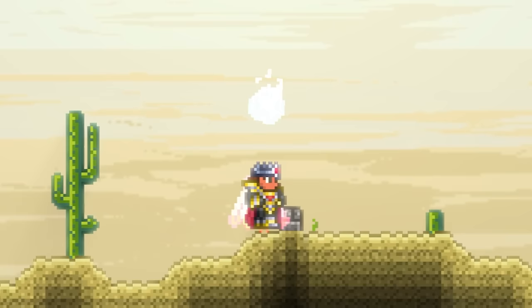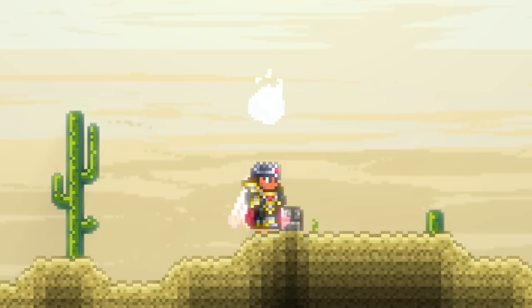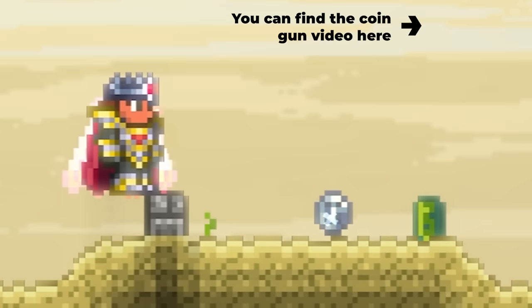This does pose an interesting question. While we went over how ludicrous a Platinum Platinum Coin already is — using pixel measurements to prove that it weighs in excess of a thousand kilograms and is worth some 30 million dollars — it'd be nothing compared to a million Copper Coin Platinum Coin. So, how much would a Platinum Coin made of a million Copper Coins actually weigh, and how much would it be worth?